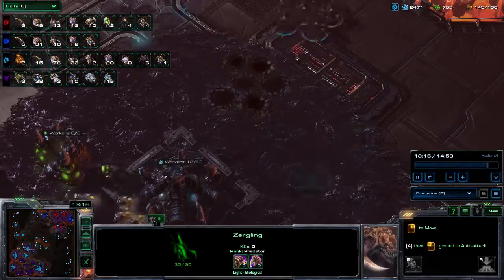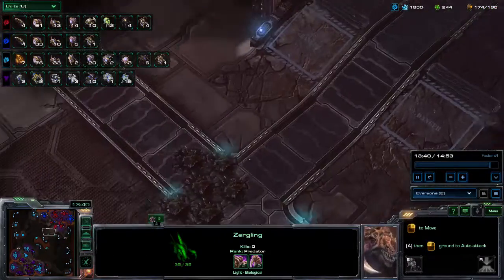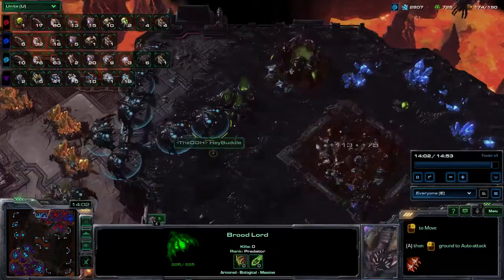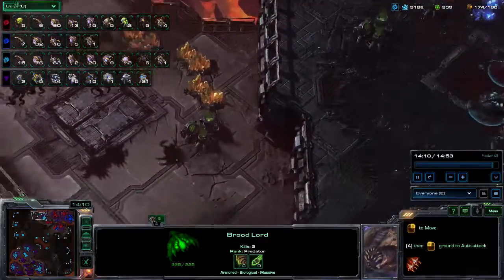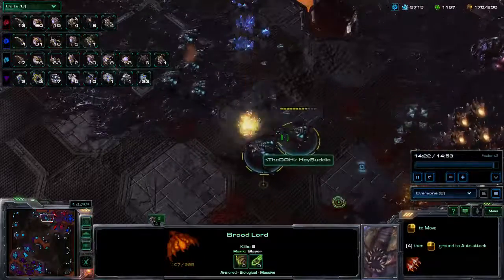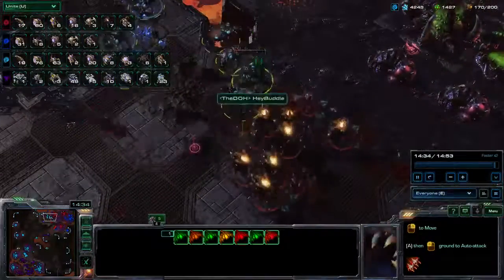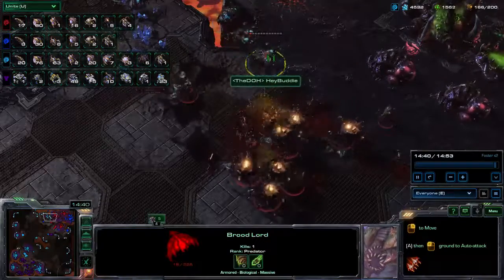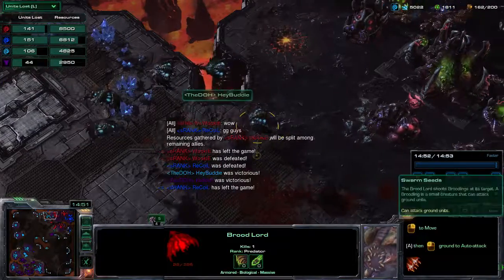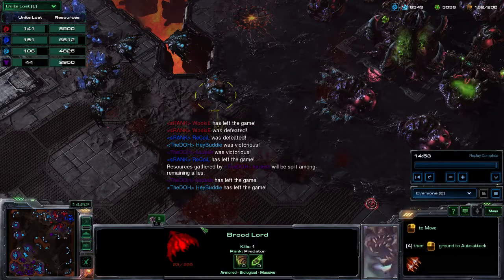I've got the Lurkers on the front door in case they come out. He could have Mutalisks and stuff, and if so then I would build more. I don't trade too badly here — I micro away from Ravagers. I think I do lose one or two though. There's one, surely that Hydralisk is going to kill this one — yeah, there's two. And there's the GG. He probably thought he wasn't as far behind as he was. But yeah, that's that.